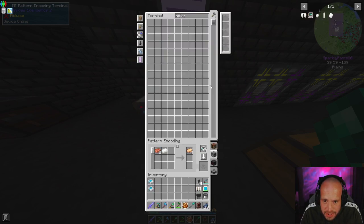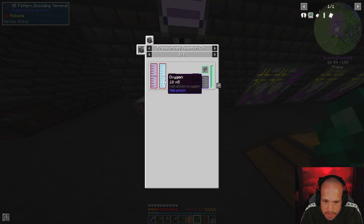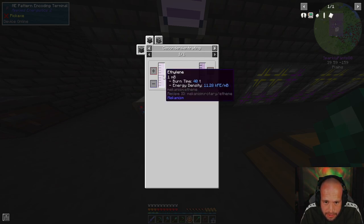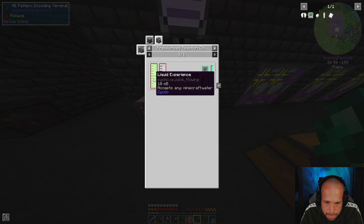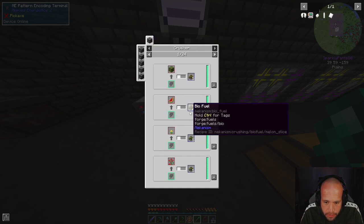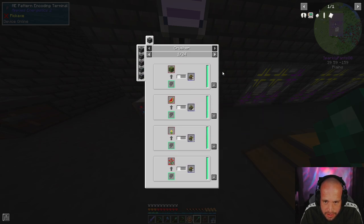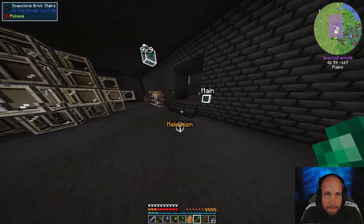How do we make HDPE? We do that with HDPE pellets, and those are made with substrate using liquid ethylene and oxygen. Liquid ethylene is made from hydrogen and seed oil. Then we need liquid experience, water, hydrogen, water, and biofuel. Biofuel gets made with a crusher - moss blocks are good, dandelions are good, potatoes are good. We're going to have to set that up.